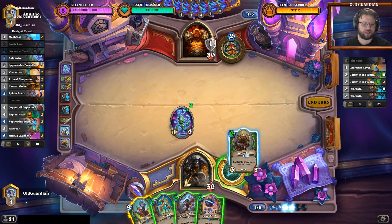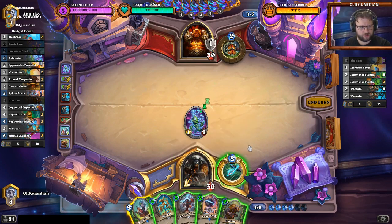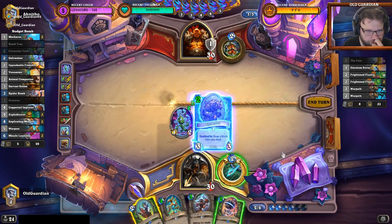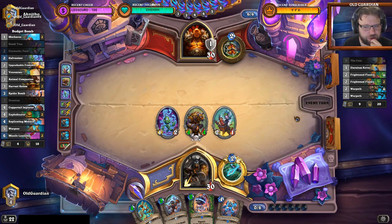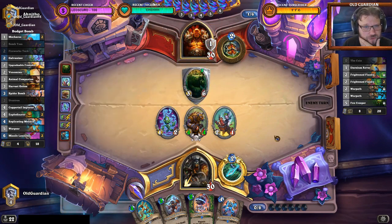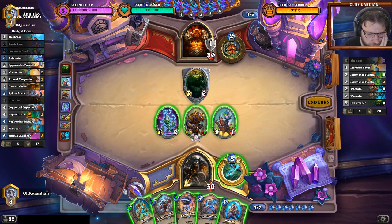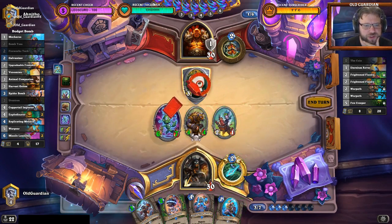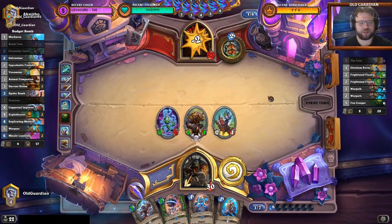But it doesn't allow me to do Fireworks Tech Spider Bomb later. So is it Ursatron Fireworks Tech or do I do Fireworks Tech Spider Bomb later? How do I think this game is going to go? I mean it's obviously going pretty poorly. I think it's Ursatron Fireworks Tech — let's just draw more stuff right now. Wargear here would allow me to push through. There can still be Brawls and a big Warpath too. I already saw one Warpath so I think I still go for this line — but a big Warpath here would be excellent for him.